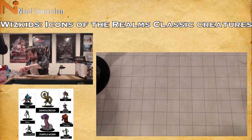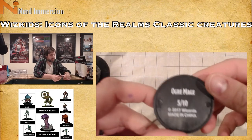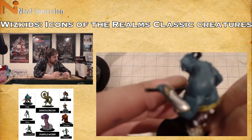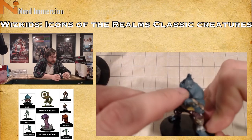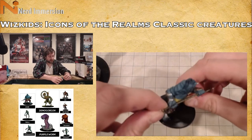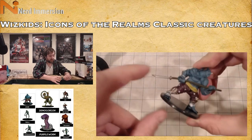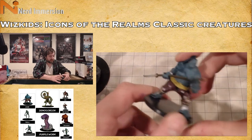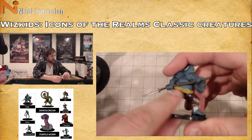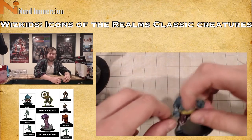Next we have an ogre mage, also known as an oni. It's this blue color with a horn and two large tusks on the bottom, similar to an oni mask. It's carrying what I'd call a naginata-style polearm, wearing martial arts style pants with open toes, a sash belt, and arm guards — very different looking than the new oni in the 5e Monster Manual, which has a more sinister look.